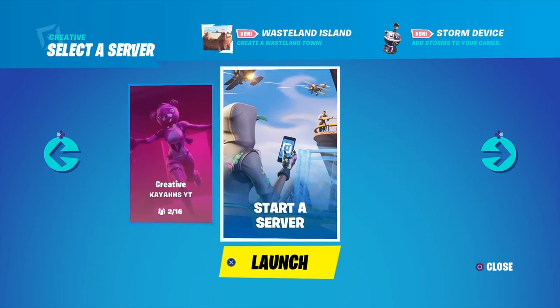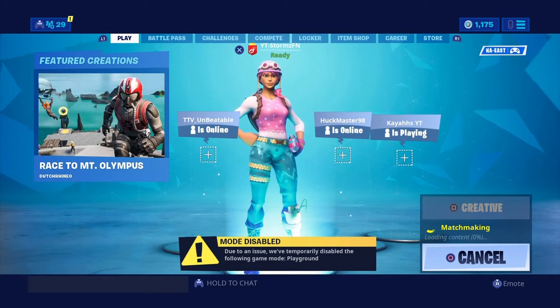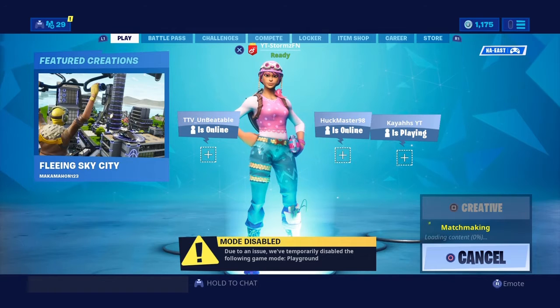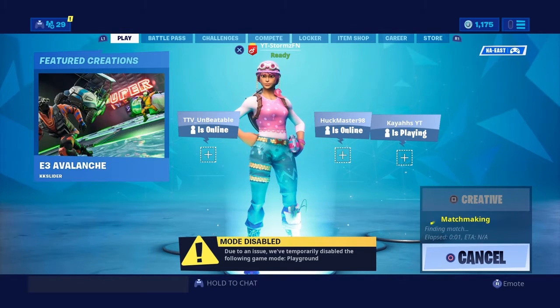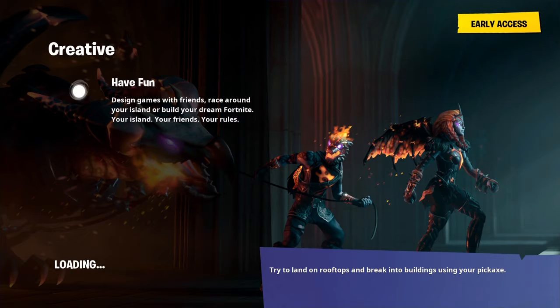So I'm gonna hop into creative to show you guys the Truck Splash. By the way, the way the Truck Splash works is how me and Tamar predicted — it is a throwable that when you throw on top of yourself and your team it starts granting shield or HP, and it grants 20 shield.